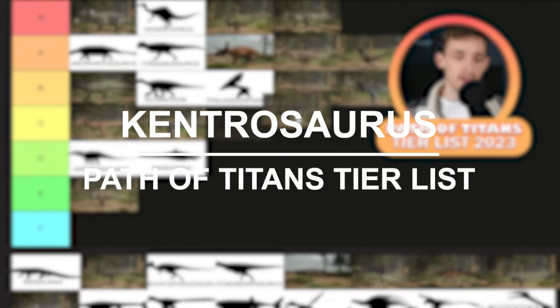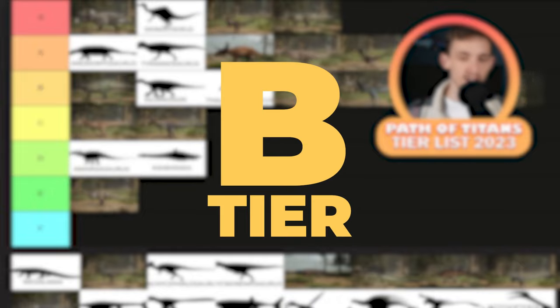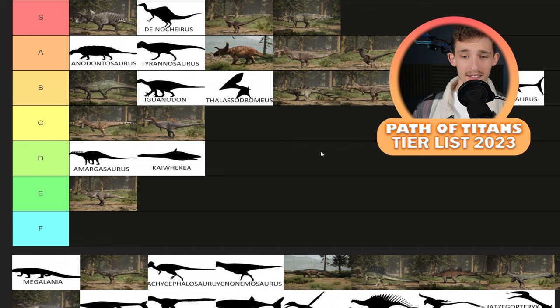Kentrosaurus — I find it a very solid playable. I think it's a smaller version of Stegosaurus, and it goes up there. Because of its reflective bleed, its bleed-based tail attack, and shoulder barge that does knockback, this thing does really well at what it does.